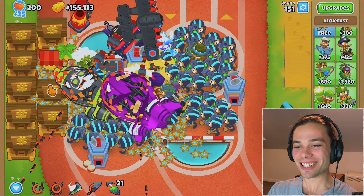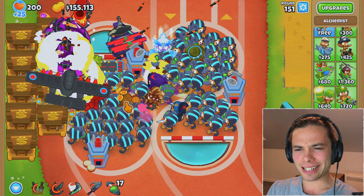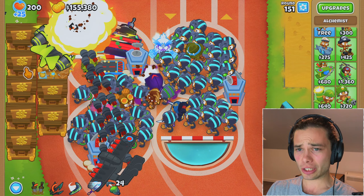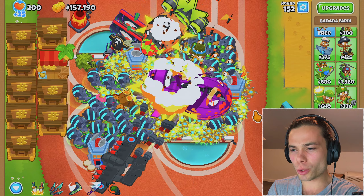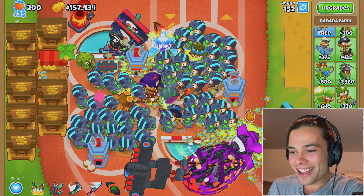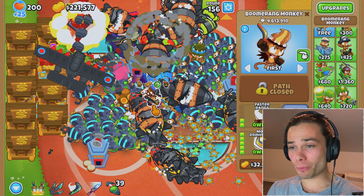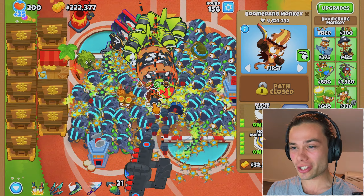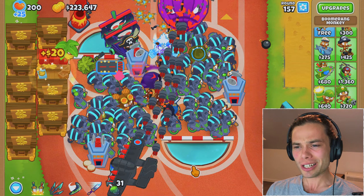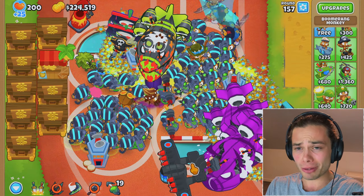These guys have so much health — it's honestly insane around round 151 and they're still getting that far. The speed at which the DDTs move, they can cover the ground very, very quickly. Every single bit underneath them is glaive — probably 100,000 glaives on the screen. We're at 220,000, which means within 50,000 and one more collection we're in range. As soon as I use the abilities, at least all those boomerang monkeys can clean it up.